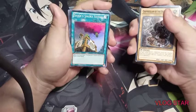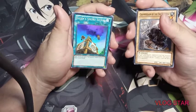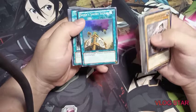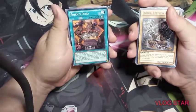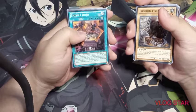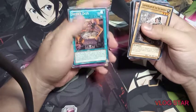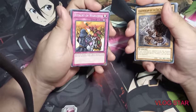Gateway of the Six is the best card in the deck — if you had three copies it would be very powerful, but because of that it is limited to one. Shien's Smoke Signal adds a level three or lower Six Samurai monster from your deck to your hand, like Reinforcement of the Army but only for Six Samurais. Temple of the Six is the field spell for Six Samurais. Shien's Dojo also adds a counter when you summon a Six Samurai monster, but instead of drawing you special summon a monster up to the number of counters.